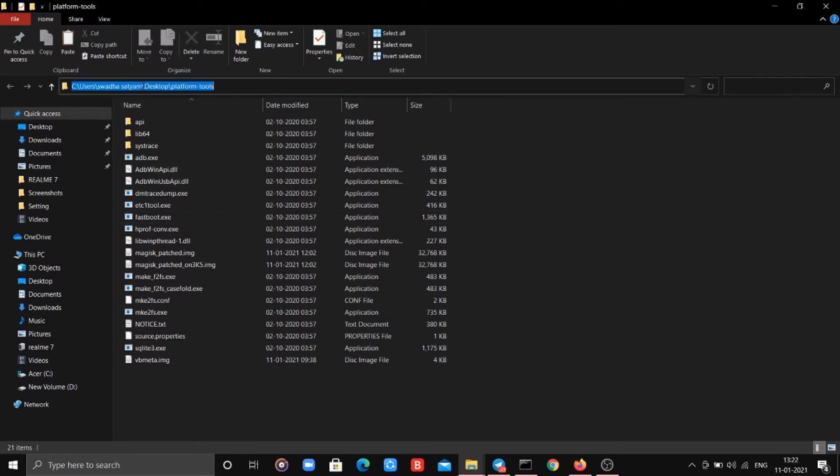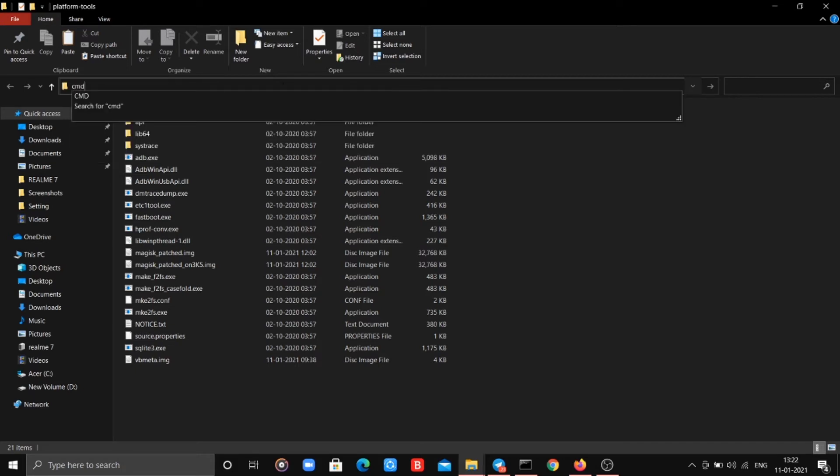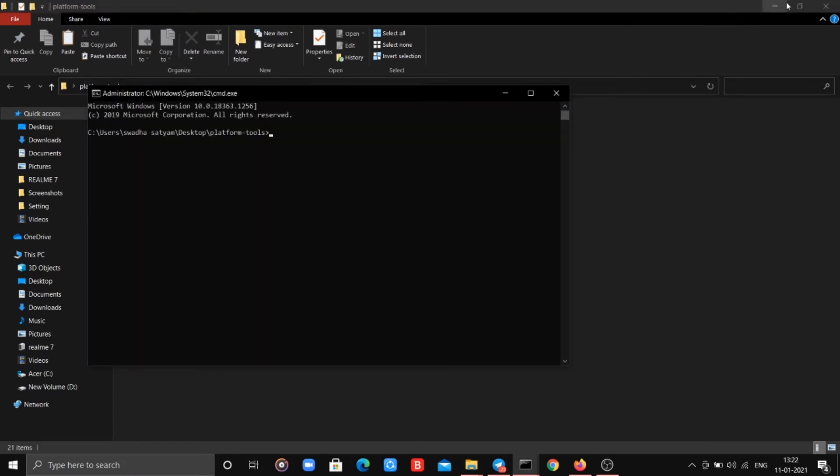Once done, open the platform tools folder, click on the address bar and type cmd in small caps, and hit the enter button. Doing so will open the command prompt window.